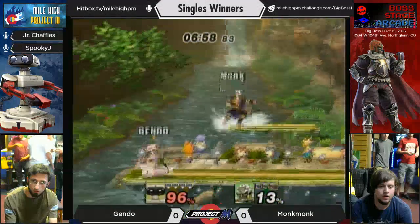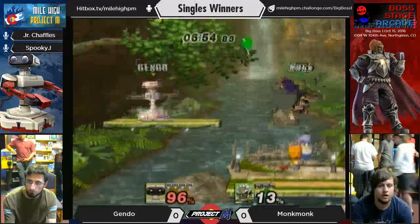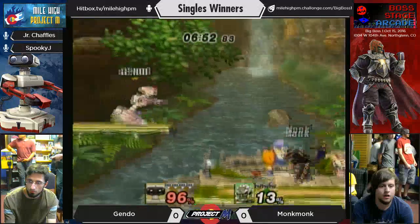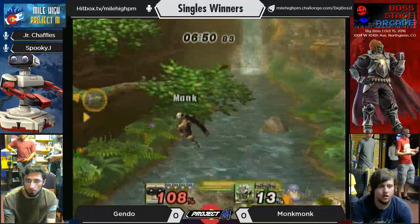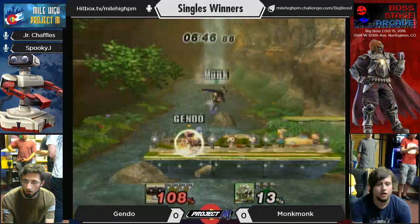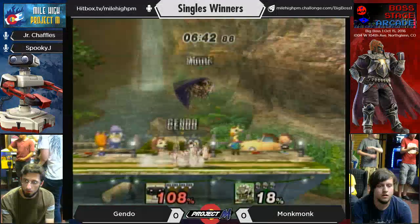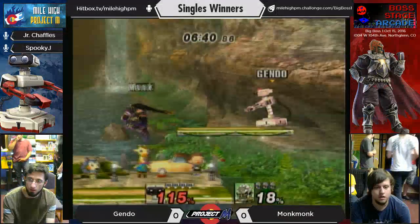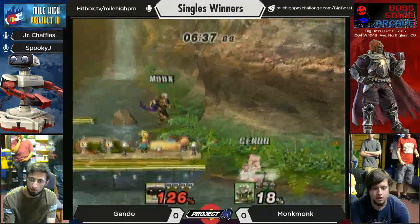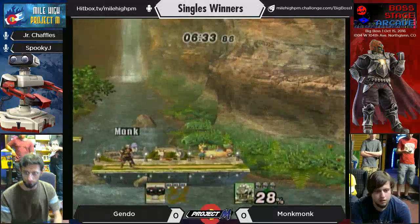We're in a tight space here, so we're just trying to maneuver. ROB is trying to get back — recovers high. Ganon can't really get that much leverage or height that quick, so it's a pretty good option from Gendo. That was interesting — after that down B, I'm pretty sure that was just a guaranteed grab for ROB, but he ended up spot dodging.